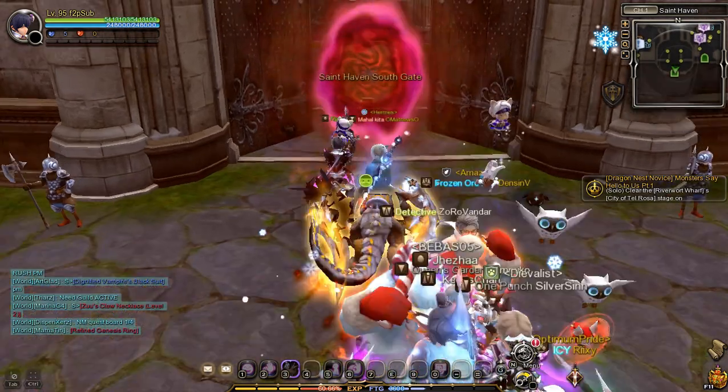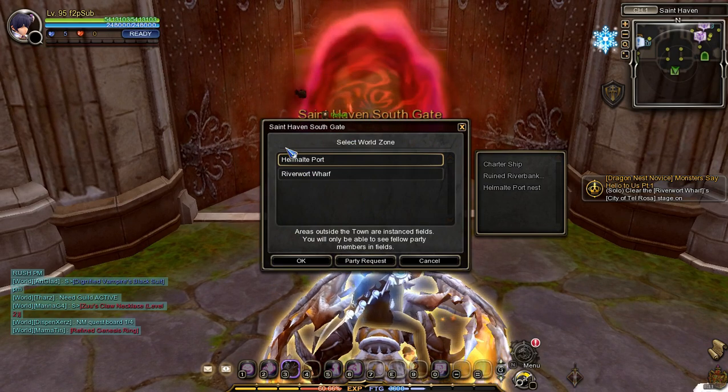For the next tasks, go to Saint Haven South Gate and go to the Portal, then go to Riverwirt Wharf.